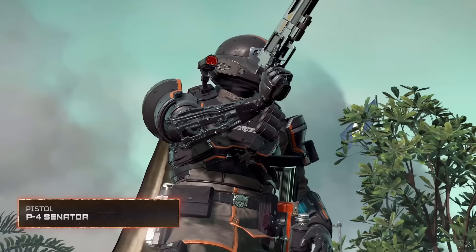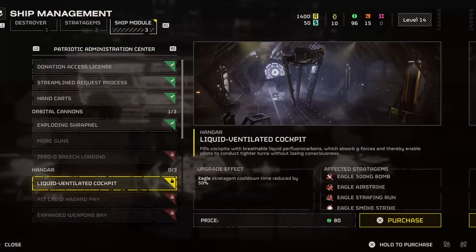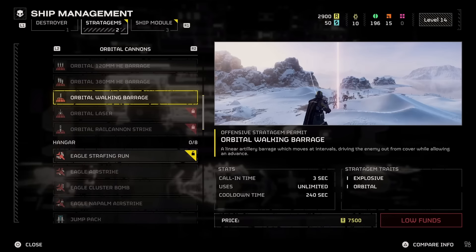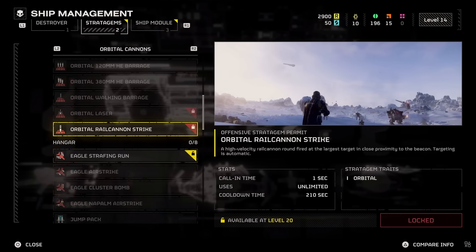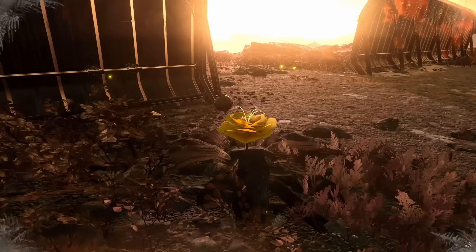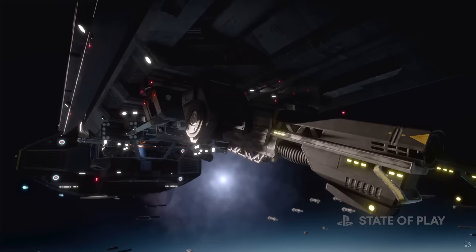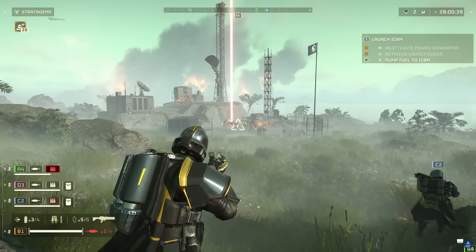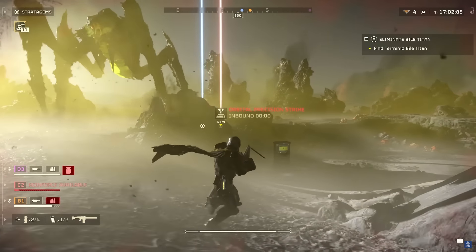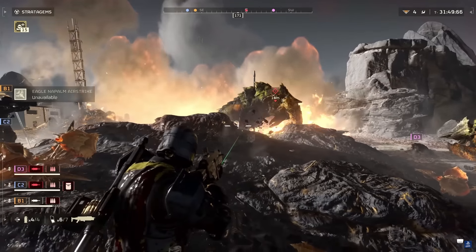Let's look at the other half of the customization options in the game — and that's your ship. From your ship's management menu you can upgrade your ship and your stratagems. These upgrades are available from a certain player level and require either requisition points earned through gameplay, or samples that can be found on the battlefield. For ship modules and stratagems, you first need to unlock them by paying a certain cost, and then you can unlock ship modules that will enhance your stratagems' effectiveness or cooldowns.